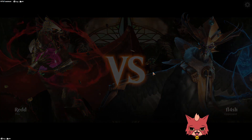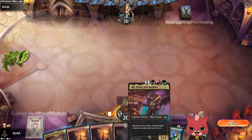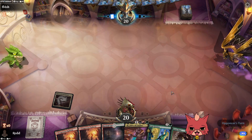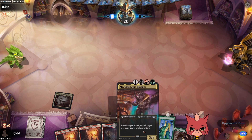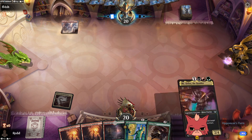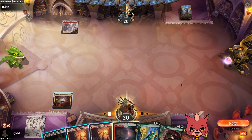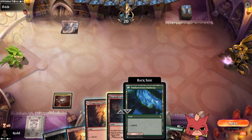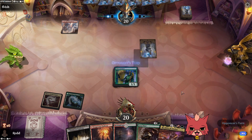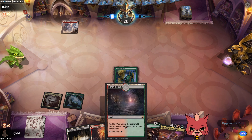Game two — The Boulder is in hand! We'll drop the Gala Greeters and hope it doesn't get pinged to death by something like Spike Field Hazard. A Thrilling Discovery from the opponent — this is potentially a Blur Reanimator. Oh no.